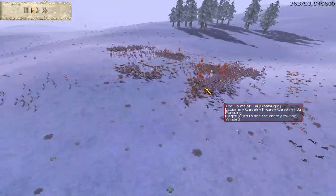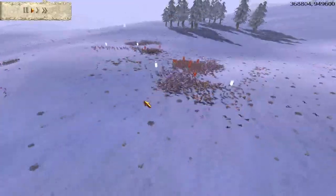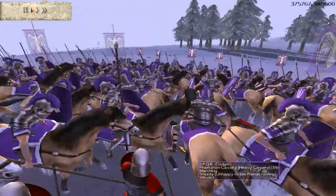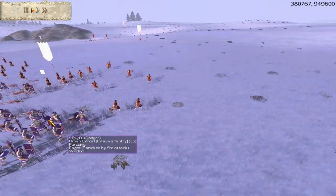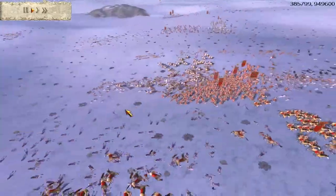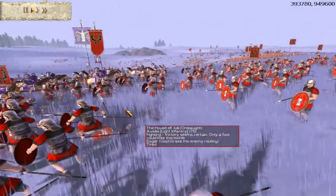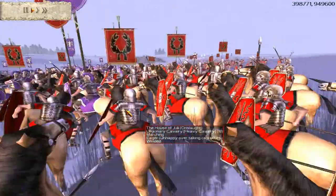The enemy general is killed! Fear makes a home in our enemy's hearts! He leaves it too late and I turn through and face it — his Urban Cohort caves in and his infantry are gone. My Auxilia managed to intercept his Praetorian Cavalry, and my Archers managed to get a lot of fire arrows into the flank of these Urban Cohorts. He's lost both the infantry battle and the cavalry battle.